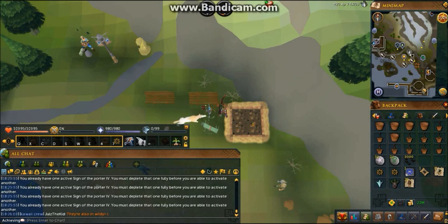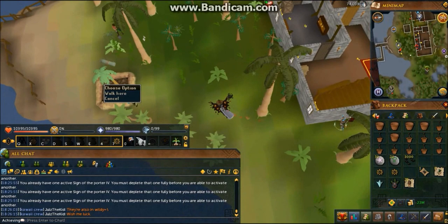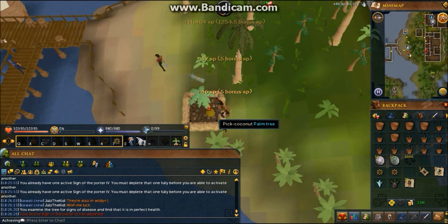The next stop I'm going to is Brimhaven, slightly north — this is going to be another palm tree. I also forgot to mention that surging also helps you move, but it only works in a straight line and has a 20 second cooldown.